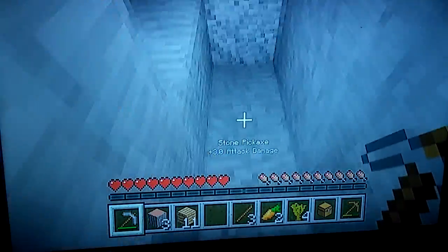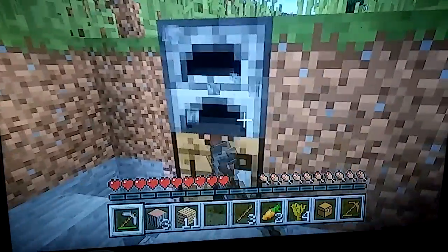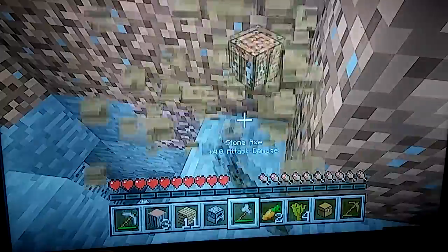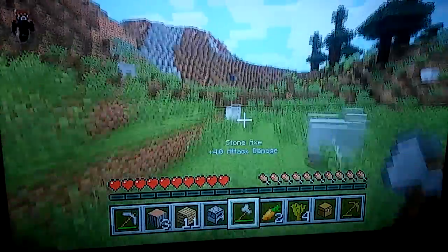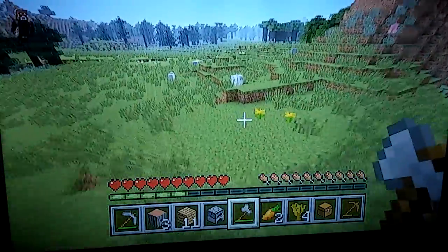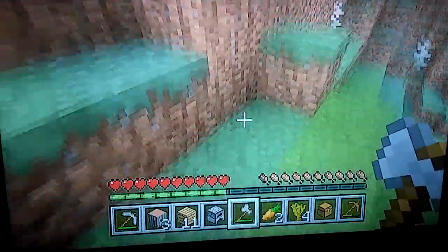I'm going to try to mine down — oh wait, I forgot a piece of iron. Too bad there was no hole down here. What I'm going to do is just mine this, grab a stone pickaxe, and get out of here. Go get some wood. To my friends that like sheep, I'm not going to kill the sheep even though you can get food from it. I won't. I have to show love for my friends.